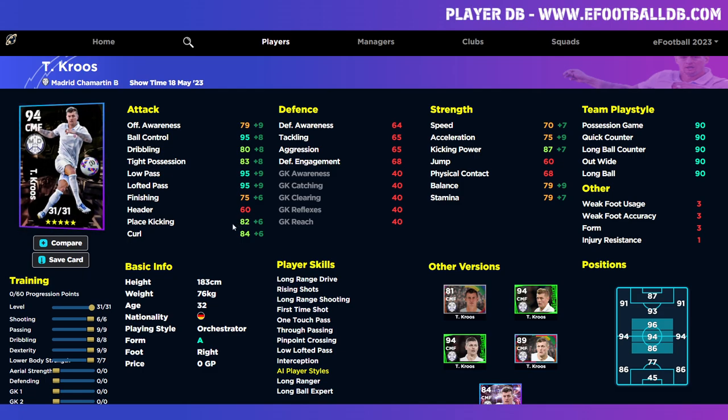Usually in eFootball the way it is at the moment, these are kind of luxury items. You could play him as a DMF — there's no doubt about it — if you wanted him to just sit in the pocket. But the problem with that is, because he's an Orchestrator, you're not going to have that deep line like an Anchorman, you're not going to have Destroyer, you're not going to have Box to Box. He doesn't have the engine, the speed, the tackling, or the defense, so you're limiting yourself as to where he can really play.